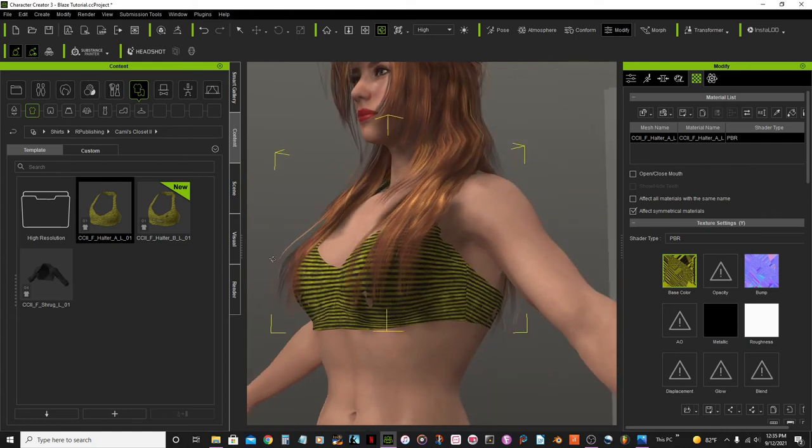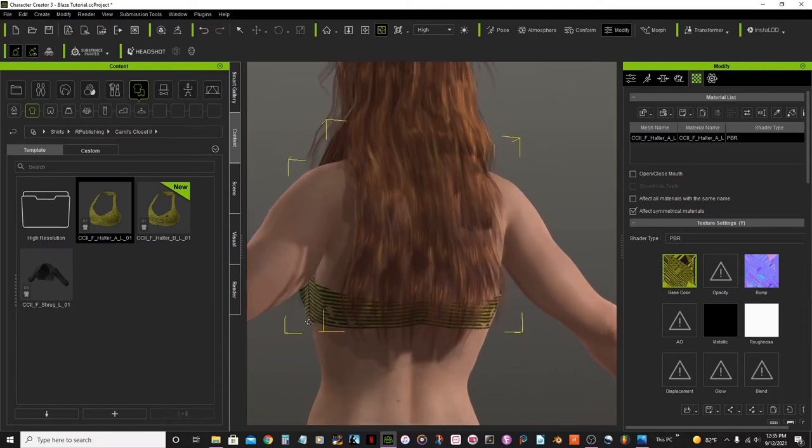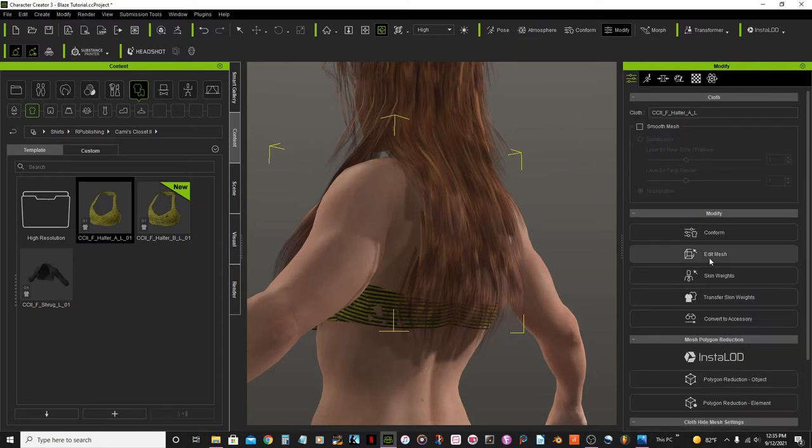You can see there are some areas where her skin is coming through the top. As I showed you in a previous video, there's a way to fix that: modify panel, then go into attributes and add a mesh. But there's also an easier way to do this.